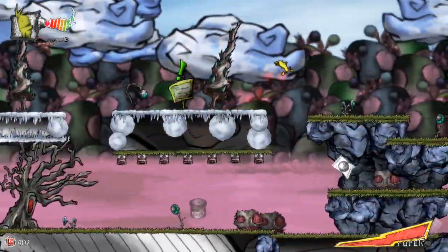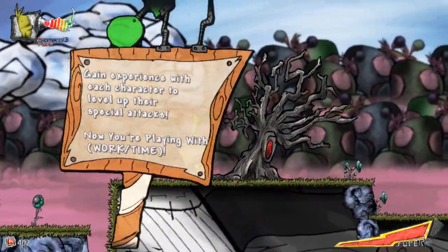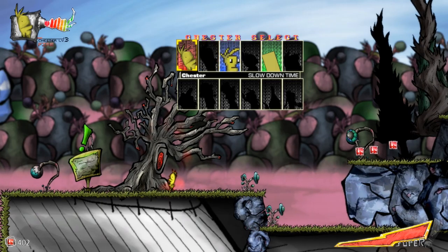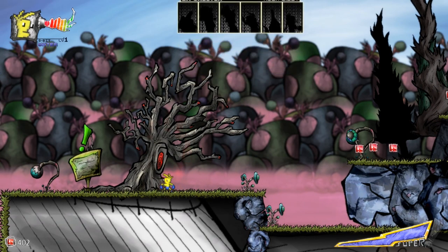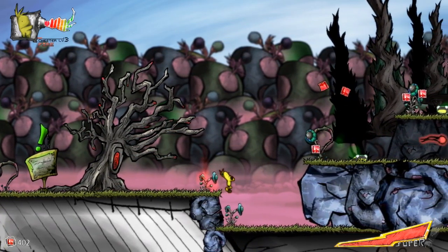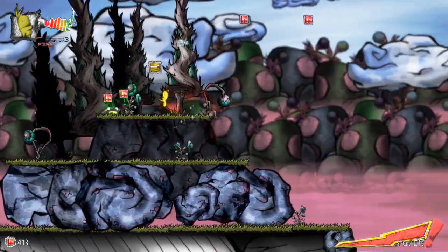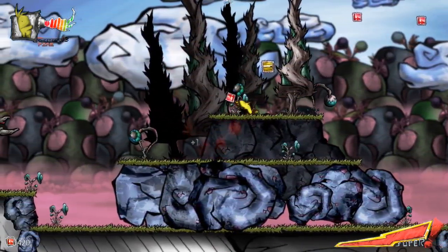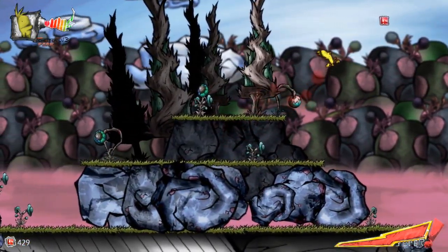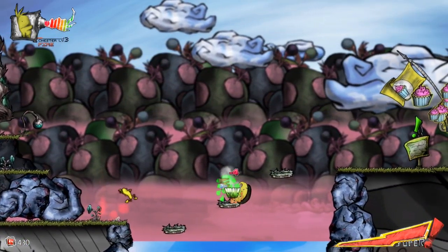Oh, I stepped on the ice. There we go. So you gain experience with individual characters — my fire Chester is level 3, 8-bit Chester is level 1. But the thing is, these frogs don't take any damage when you're water because they're water resistant — they're frogs. They're not even resistant, they just like it. I need that one stamp — there we go. Just like Pokemon, he has to collect them all.